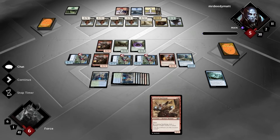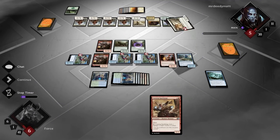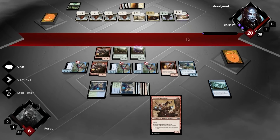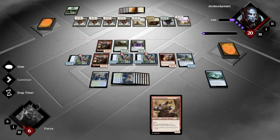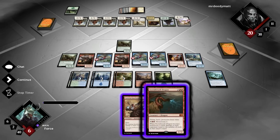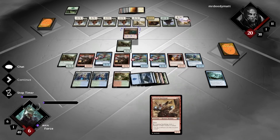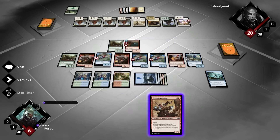His life total becomes his starting life total — he's back at 20 life. I lose the game. Oh man, I need to draw something insane. That's pretty good — wait, that has protection from white! That has protection from white. He can't block it.